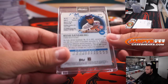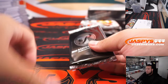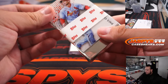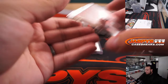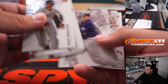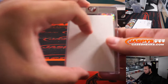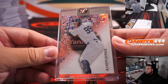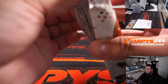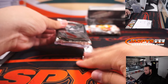Ryan Sandberg refractor. Alright, this box is starting to get me nervous — every single box has had the hits in the top. If it's not in here, then I don't have anything. Aaron Judge — that's pink, number to 15, 9 of 15 — very nice. There you go, Adam. Still haven't seen an auto yet in this box.